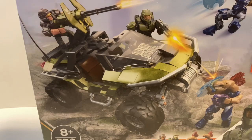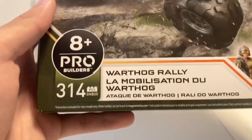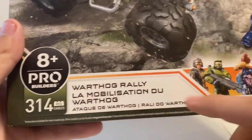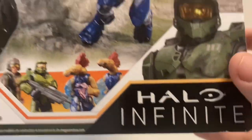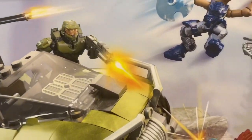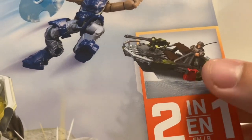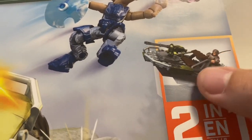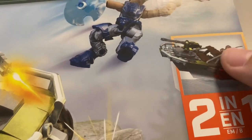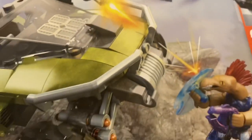Let's get into it. We've got four figures included with the main build, it is 314 pieces, it is a Warthog — Gravity Warthog — for Halo Infinite. You can actually build a boat out of this set too, which I thought is pretty cool. If I get a second set, I will build the boat and review it, so I might get another one of these.